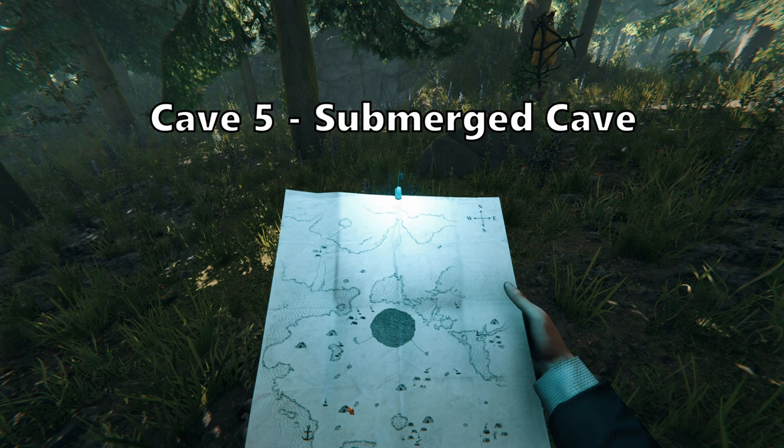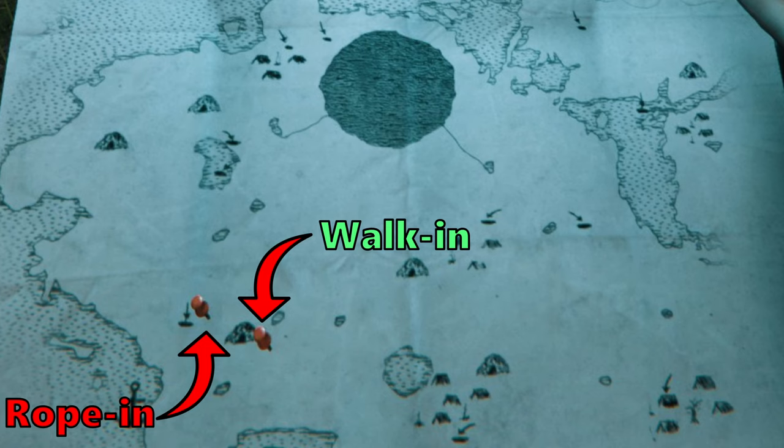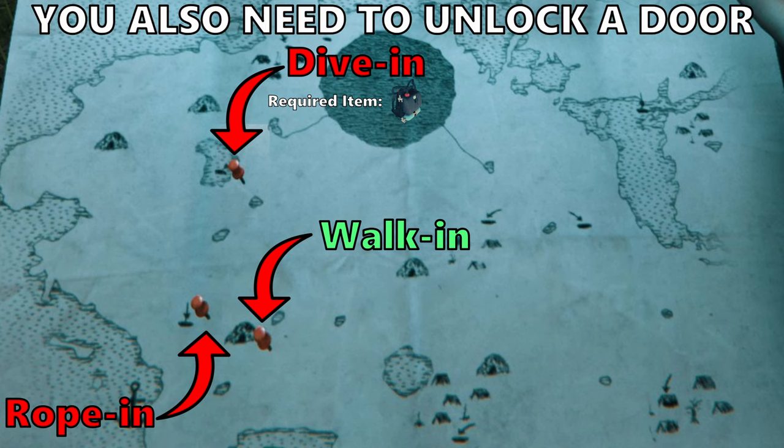Cave number five: submerged cave. There is only one other entrance to this cave. Here is where they are located on the map. Pick an entrance, head there now, and pause the video until you get there. There is technically a third entrance, but you cannot use that entrance until you get the rebreather. So for that reason, I will not count it as an entrance — I will instead count it as an exit.